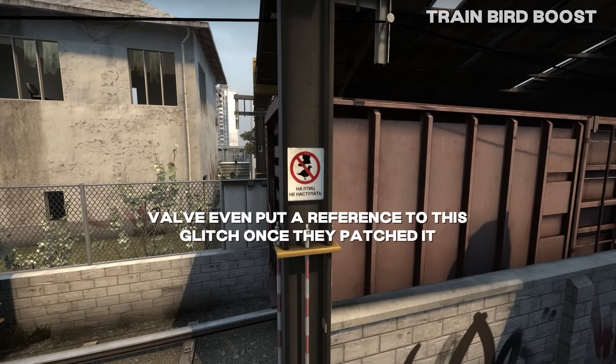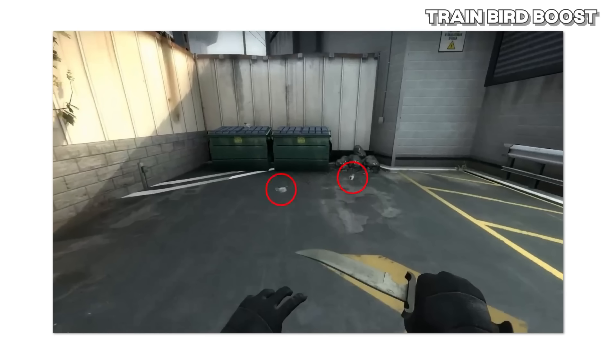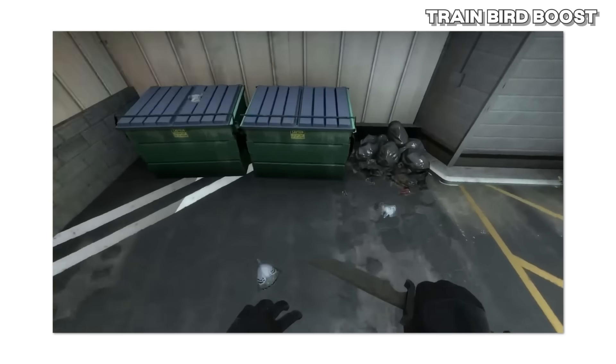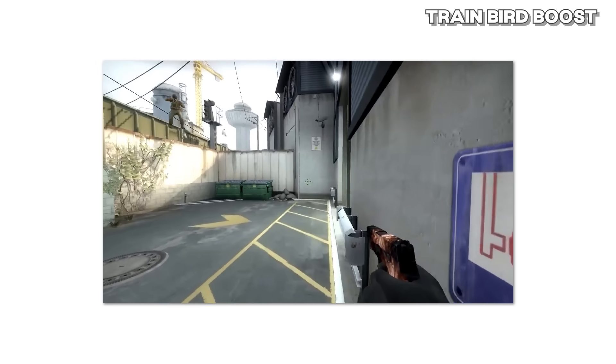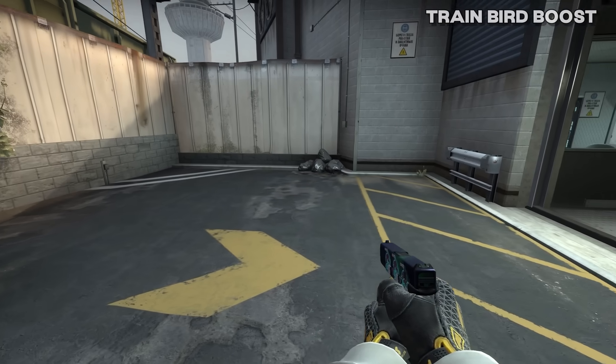Train Bird Boost is probably my favorite of the bunch just because of how simple and stupid it is. On Train, there used to be two little birds that actually had collisions, and they would fly away if you approached them. So if you got to these birds fast enough, you could jump onto them and fly away into the sky. It wasn't very useful at all, but it's still my favorite one here. This was quickly fixed by just removing the birds.